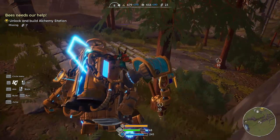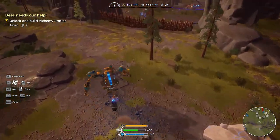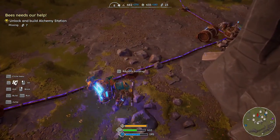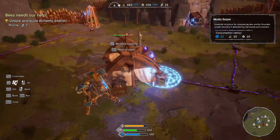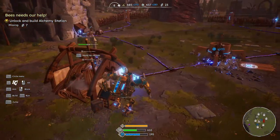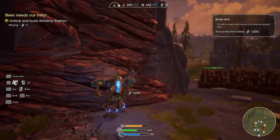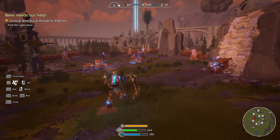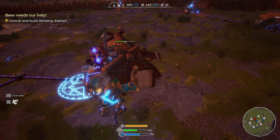Okay, now we need to unlock the alchemy station and we'll get the bees to help us. Oh, that hurts - I gotta remember those drops hurt. I need more of this stuff over here, so we'll come over here and grab some of this. Now let's build the alchemy station - this way I don't have to go back and forth every time. I need to repair this, I can do that after the last attack.